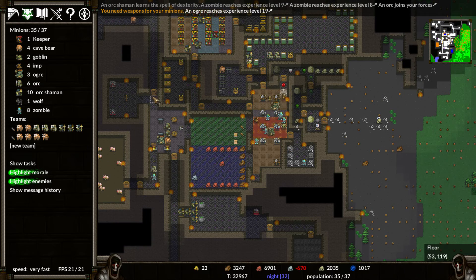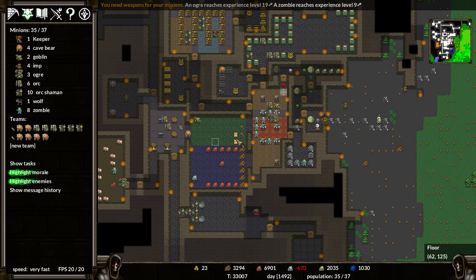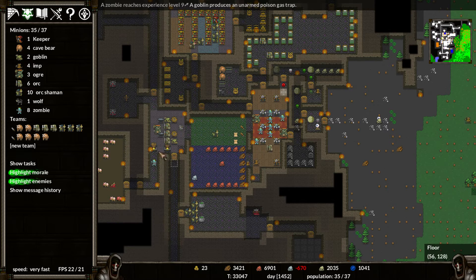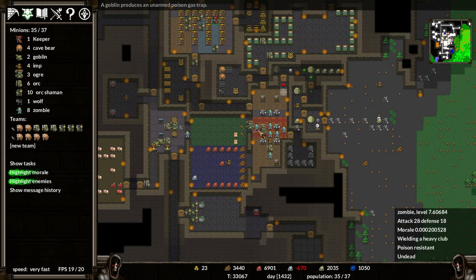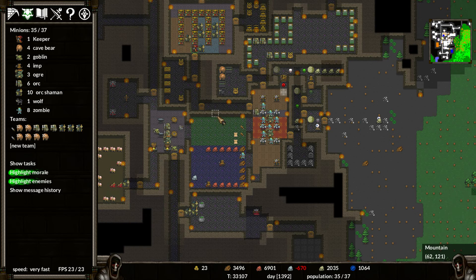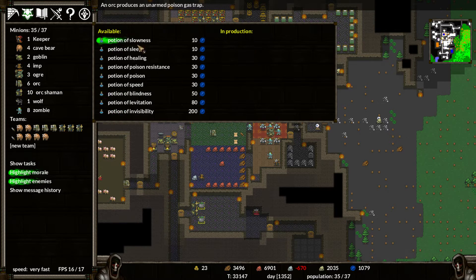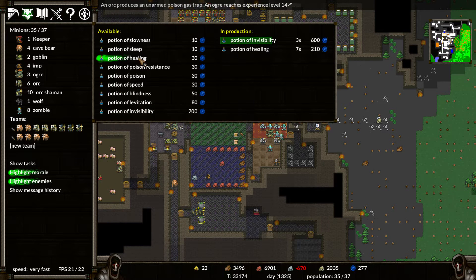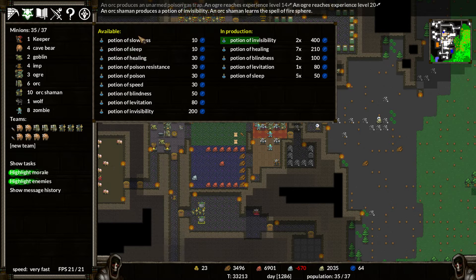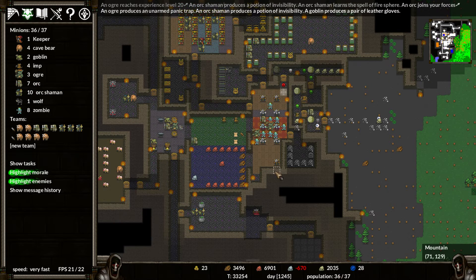An orc has joined us again. Excellent. We're going to let them level up just a bit. An ogre is now level 19 - fantastic. We have scrolls of magic portals and fire sphere. I think we're going to go get those dwarves. We may either try sneaking into Lord Biden's fort to get our gear back, or if we're sneaking in there and we see the keeper, we can just kill him. If we get some invisibility potions, we can make a few more. We're not using mana for anything anymore, so we might as well use it.